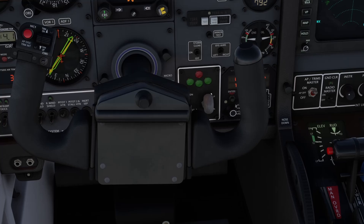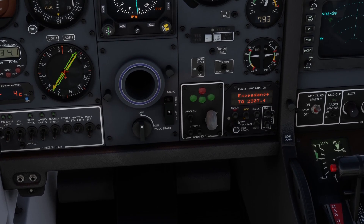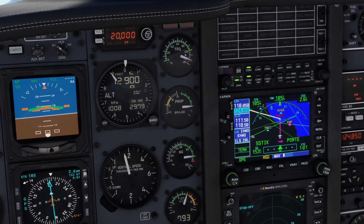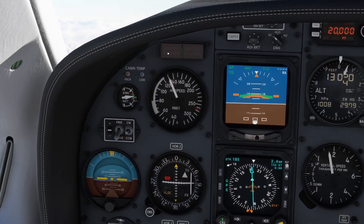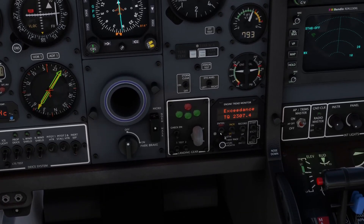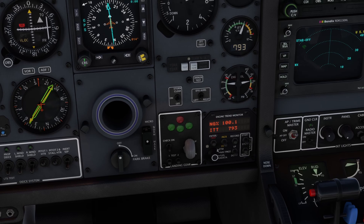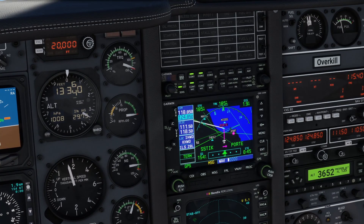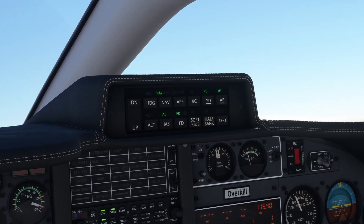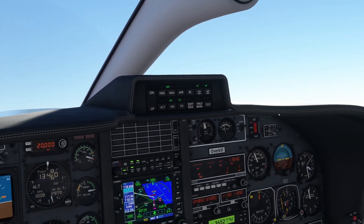We have a master caution — my torque increased over 121.4% when I bumped the throttle forward. That's why we have a master warning. To clear it, come down here, hit enter and it'll clear. NG is at 100% and we're looking good again. Do make sure you're following your checklist and testing all your equipment on every single flight.